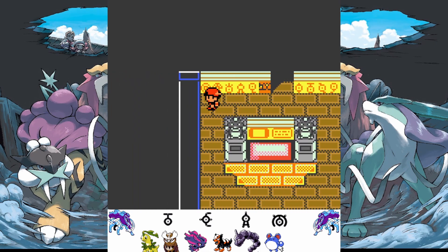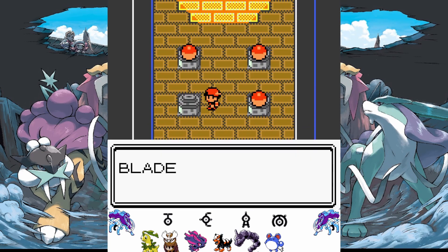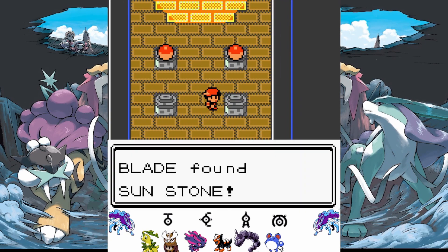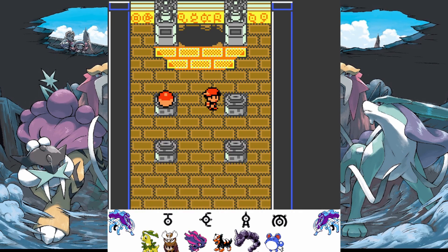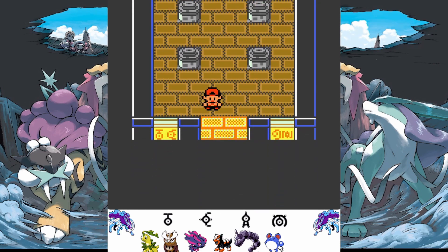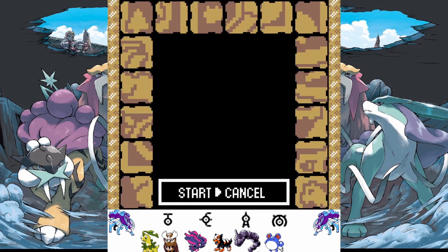Goldberry - that's pretty nice. Sun Stone's nice, not that I have anything to use it on. Sharkbeak would help Henry if it knew something. Nugget is very nice - lets me buy more Pokeballs. Let's solve the Unown puzzle first.